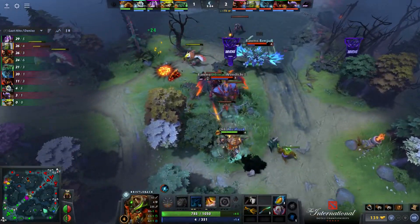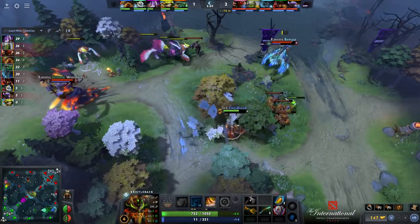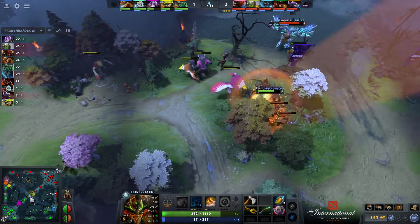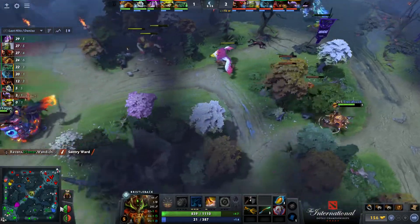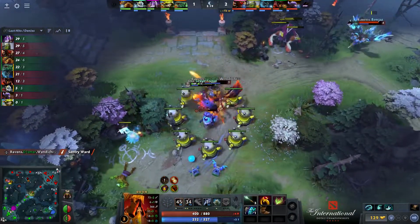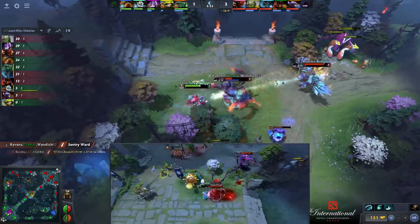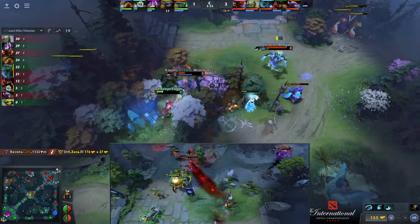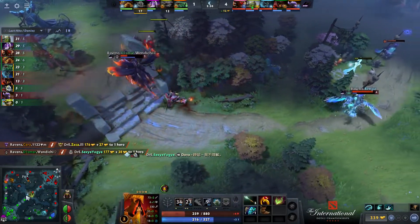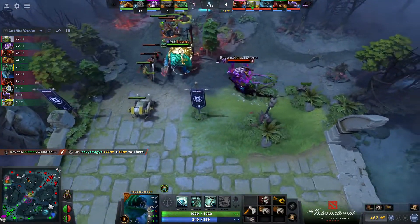Not too often you see mid laners go into a Quelling Blade, but he really needs it this lane — especially given Tiny's advantage with right clicks. Miggy's still doing a very good job finding his CS. Dismar has Benjaz able to move across the map, and Zeke is going to go down as well — so multiple kills being picked up for Ravens. Both side lanes off to a very good start.